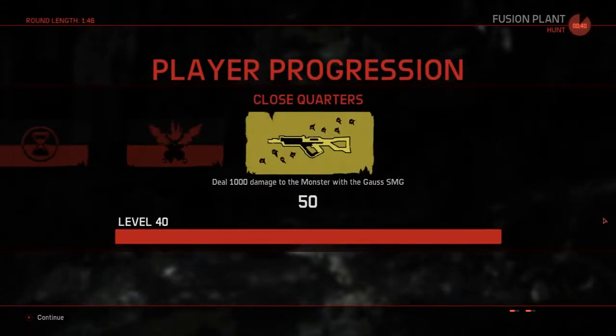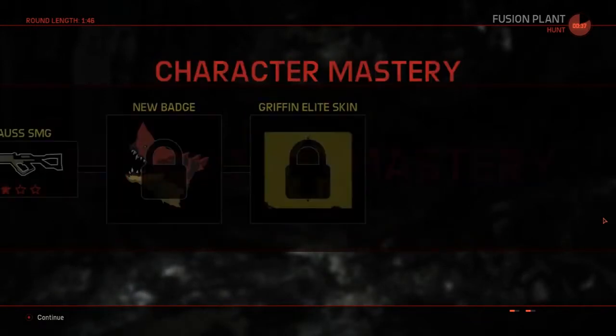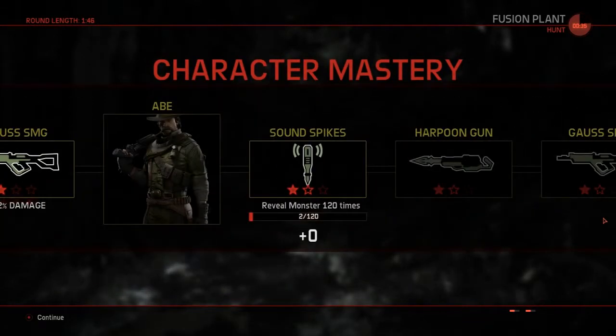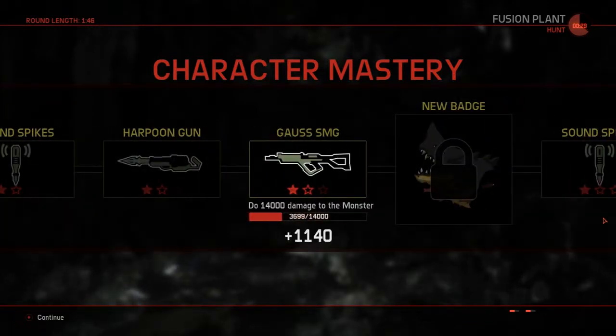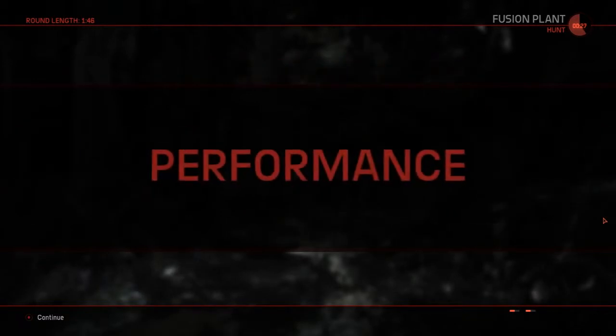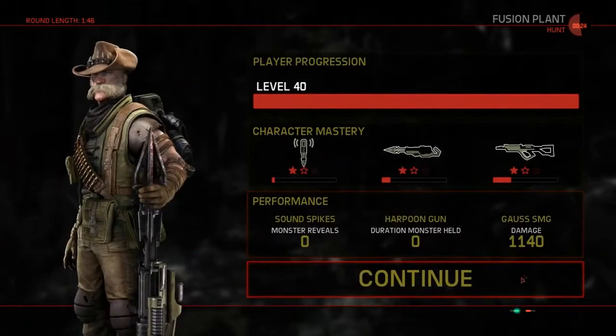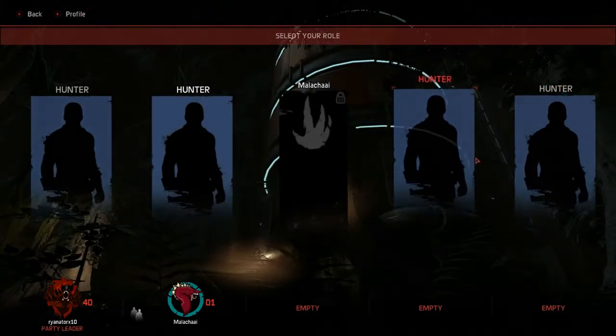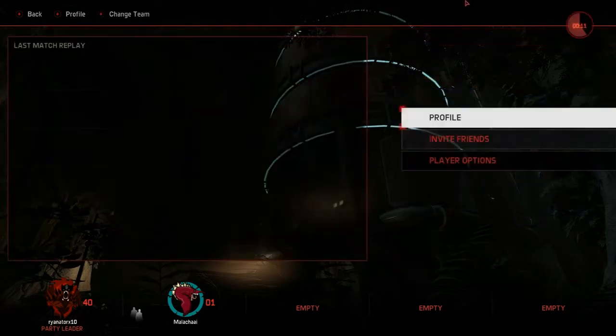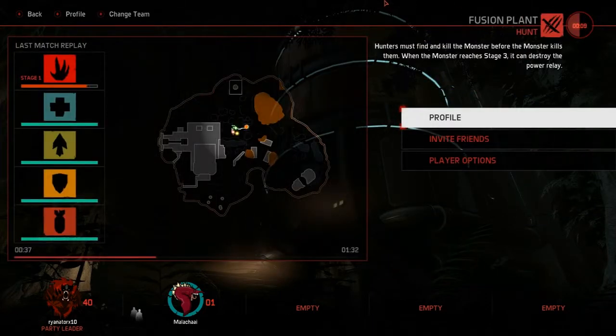As the monster you kind of need to run away from the starting point to try and avoid us — you think? I've got that now. Let's do it again. I do not want to see my performance — it sucked. Charge damage: zero. Yes, I am aware of that. All right, let's try again — same map?